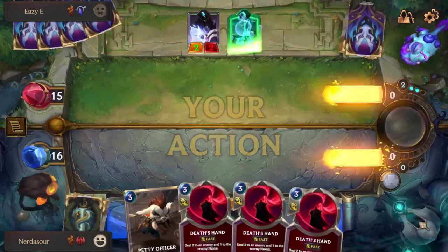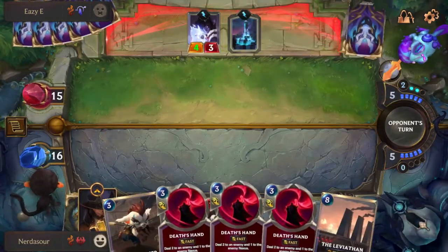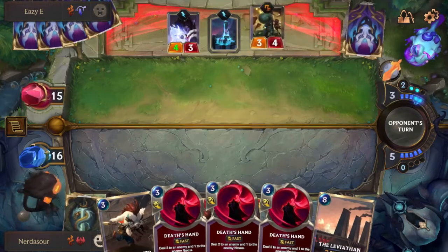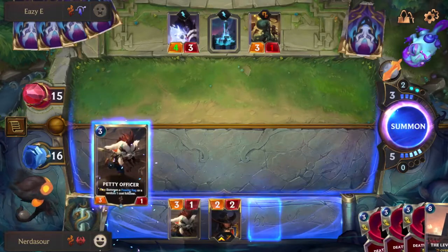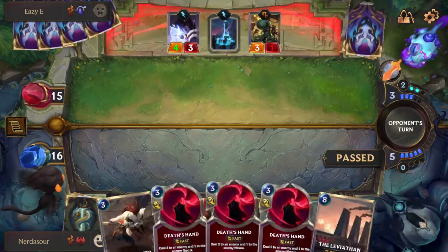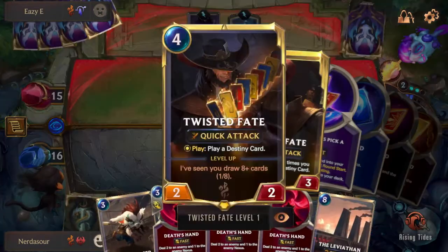He gets a 4/3 but I have a 3/1, so he won't get any decent blocks. I'm probably going to go for the one-drop here because it's the most value. With the deck my opponent's playing, I need some board space, and I have lots of removal in hand. Death's Hand isn't going to kill very much, so I'll keep it. I'm just going to let him attack first — there's no reason not to. If I get a good one-drop, I don't want him killing that over TF.